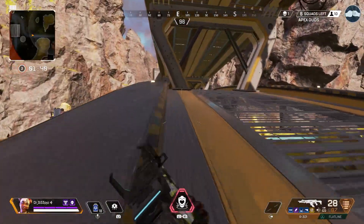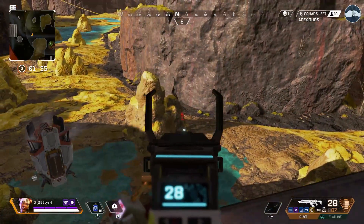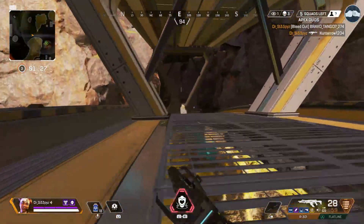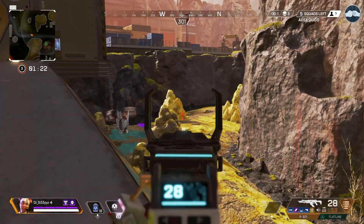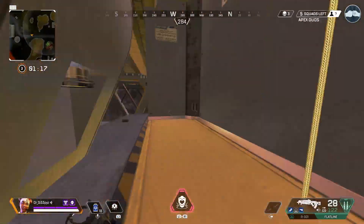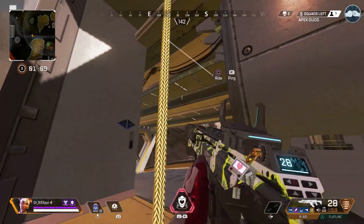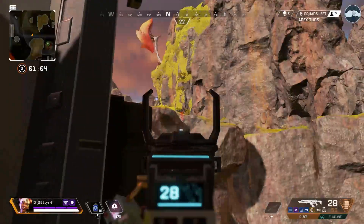Magazine is 18. Reload speed is 2.4 seconds — that's pretty fast. Empty reload is 3.2 seconds, which is a little longer. The R-99 is like 2.2 with an empty clip, so that's like a whole other second for the 301. The ammo type, we all know, is light. The draw time is really fast at 0.6 seconds. Holster time is 0.55 seconds — that's extremely fast, that's awesome.